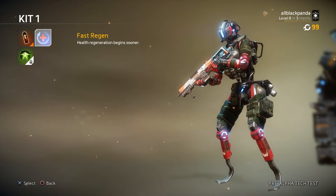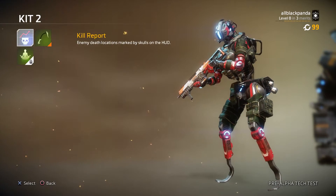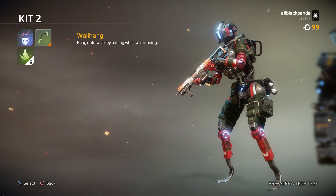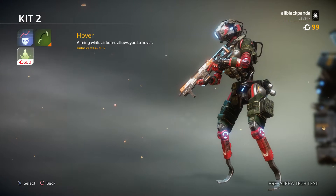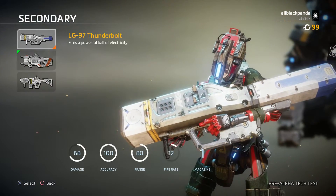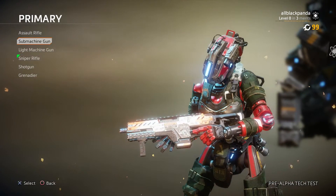For the kit perks, Kill Report marks enemy death locations with skulls on the HUD, and Wall Hang lets you hang onto walls by aiming while wall running. Aiming while airborne allows you to hover — that unlocks at level 12 and I'm definitely going to use that one.